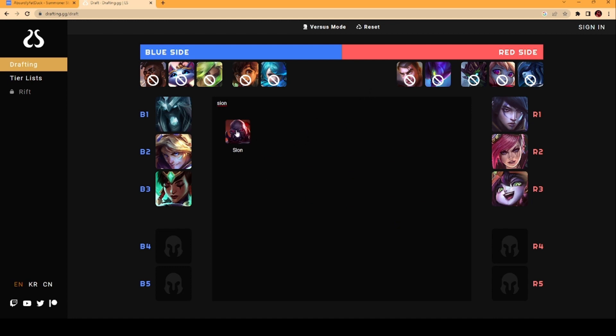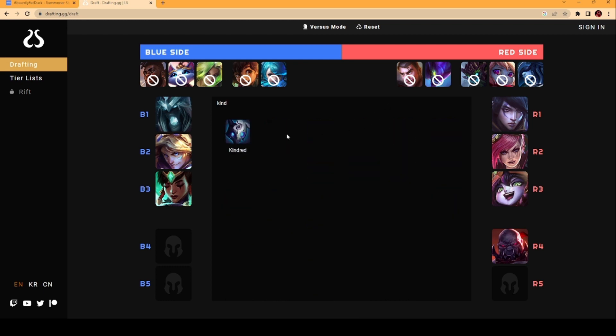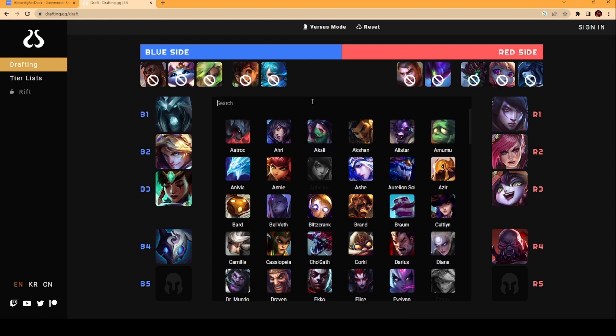For a blind pick solo lane, red side locks Sion, who is a consistent frontline to create space for Aphelios. This pick does pair better with the bot lane, unlike the Vi pick. In response, I now take advantage of my Karthus flex pick, deciding to send him to a solo lane, and directly counterpick Vi with Kindred, who is also on theme with the rest of my team, playing with range and enjoying having Vi run into her.